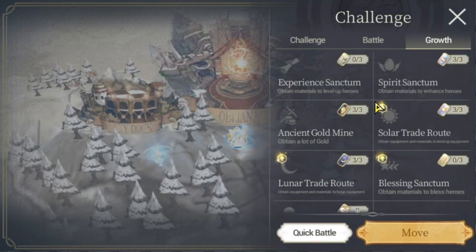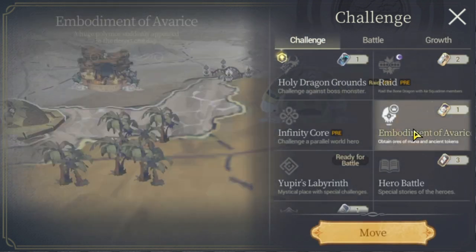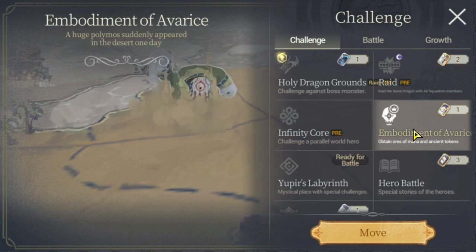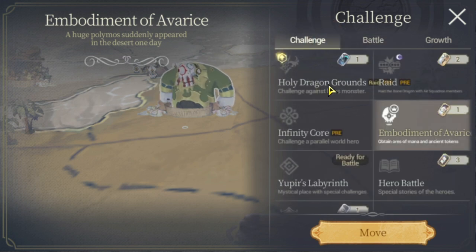For the Growth section — Experience Sanctum, Spirit Sanctum, Gold Mine, Sword Trade Route, Blessing Sanctum, and Shelter of Avarice — make sure you level up your characters based on these, because they give you gear and materials for leveling heroes. Embodiment of Avarice gives polish gear and Beads of Greed, and Holy Dragon Grounds gives fated weapons materials.